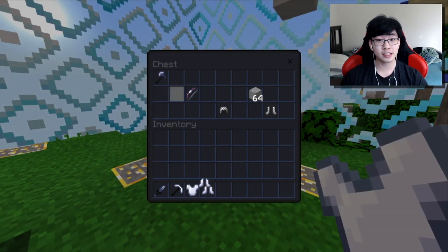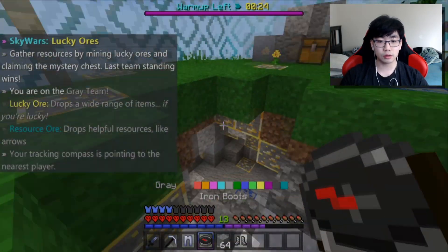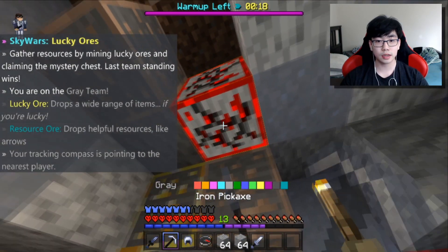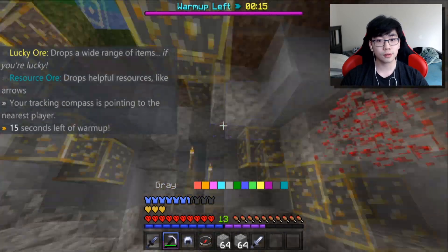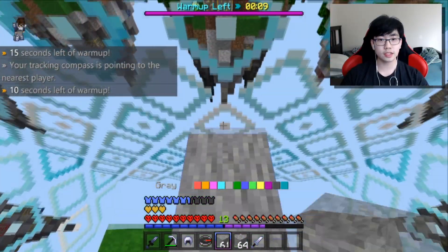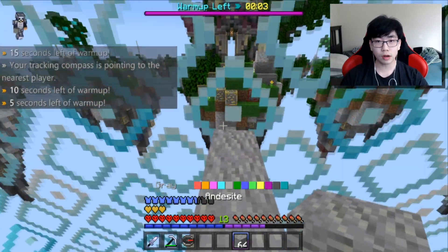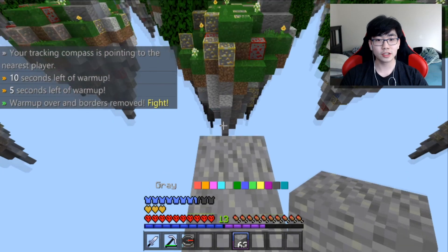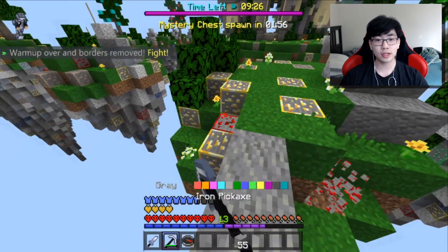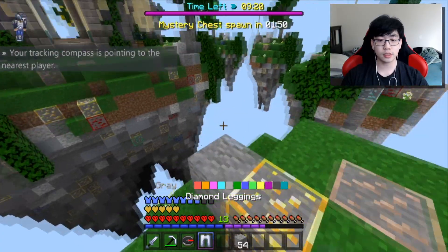Getting full armor already — that's pretty good. Grabbing all the redstone down here and getting bridging straight to the center. We got 10 seconds before the barrier opens up. Two, one — go! Straight to the center, not even waiting. Getting the redstone quickly and building straight there. Oh, one diamond right here — let's get those diamond leggings just in case we have to fight anyone.